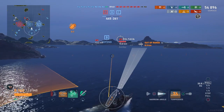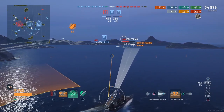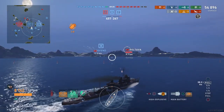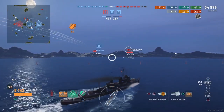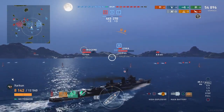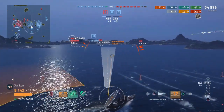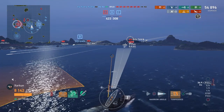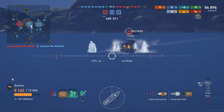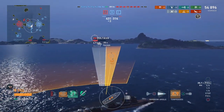We are ahead in terms of caps and ahead in terms of points. They are down two ships, we have lost zero, and we have two capture points to their one. I probably am going to end up going over toward A to try and capture that. Being out here, I spot the Mogami's torpedoes before they have a chance to get too close to the friendly battleships, hopefully giving them a little bit extra time to dodge.